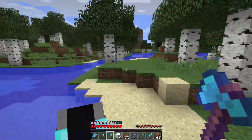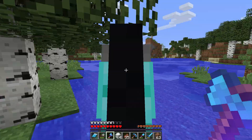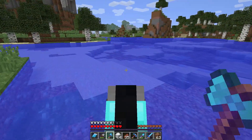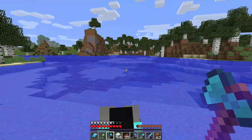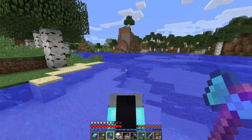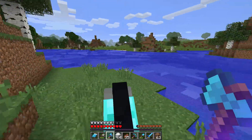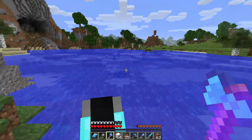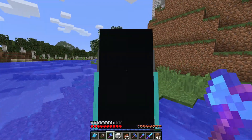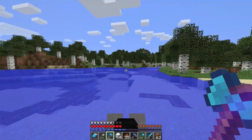I'm heading off to the End, trying to find the land route. I just updated my OptiFine the other day and the water looks like it's on the clear water setting to me. I might be imagining things — I finally updated to 1.12.2 as well — but I feel like this water is clear water. I checked the settings and it's apparently not, so not sure if that's a bug.